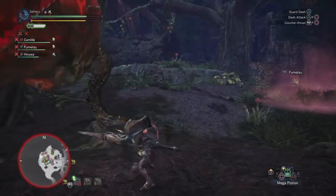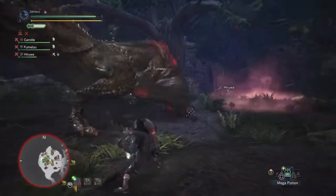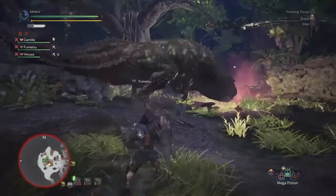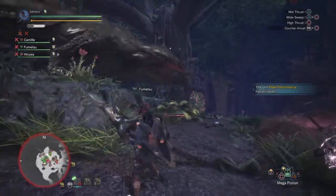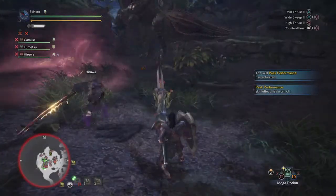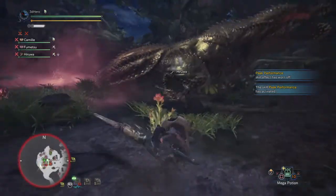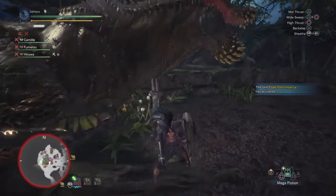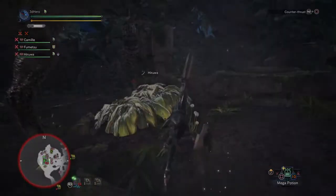Even if you mess up with your attacks or blocking, it's not much of a problem, as you have constant healing proccing from your gear. So you can take all the time in the world and not worry about self-healing with potions. I also use the Rock Steady Mantle to block out monster roars, and the Affinity Booster to max out my affinity to 100%, so damage is pretty solid at this point. Combine all of this, time your lance counterattack at the right moment, and you can hit around 100 plus damage in one hit. So now you see how the build works — give this set a try and never worry about using potions ever again.